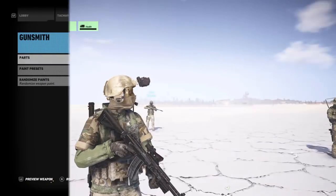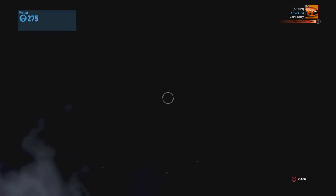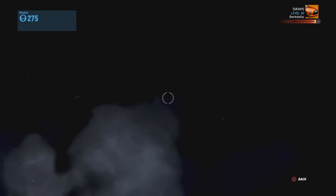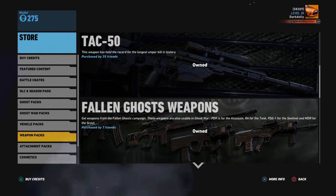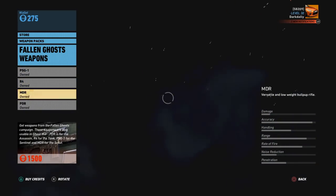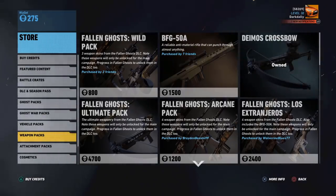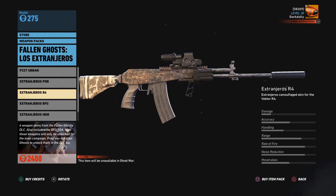This is a pretty good weapon - if you don't have it, I'll show you how I got it; there may be other ways to acquire this rifle. I did have to buy it from the store - that's not everyone's cup of tea. There are lots of ways to buy these weapons. The way I did this was instead of buying that huge 30-pack with all the fancy colored weapons, I went down to weapon packs and got the pack with the base weapons - you can modify those. Fallen Ghost weapons - this is where I got it, cost me about ten dollars. I got the PSG-1, the Vector R4, the MDR, and the PDR. I'll be testing those soon. You can also get different versions through the Extra In Heroes packs, but I'm not keen to spend 2400 points just to get a different-skinned version of the same rifle.